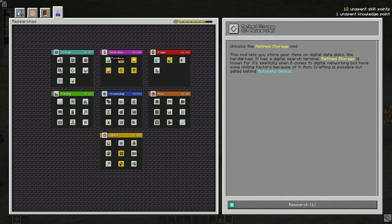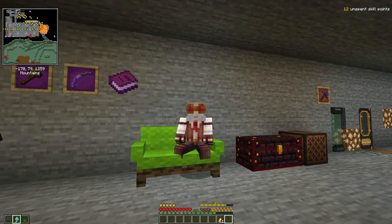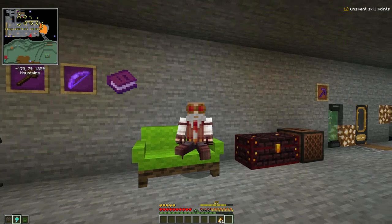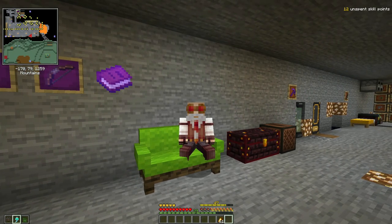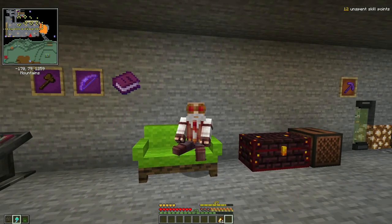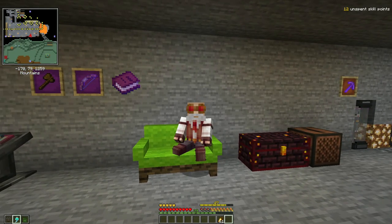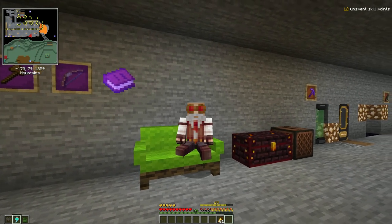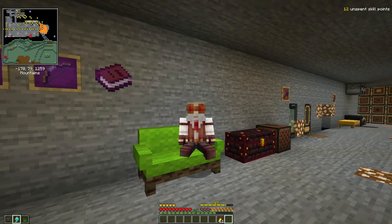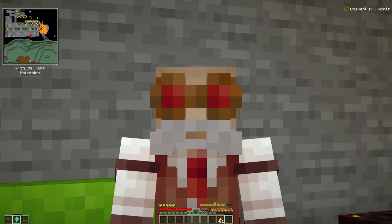I'm going to take Refined Storage, and hopefully I can also take drawers this time. A lot of researching done, a lot of mods unlocked. Refined Storage is basically like storing your items as files on hard drives - it lets you store a lot of things in a small space, and the variety is the important part. Storing 10,000 items that are all different takes about the same storage as 10,000 of the same. Drawers are much better at storing 10,000 of the same item, so you really want a hybrid of these two systems, but that'll have to wait.